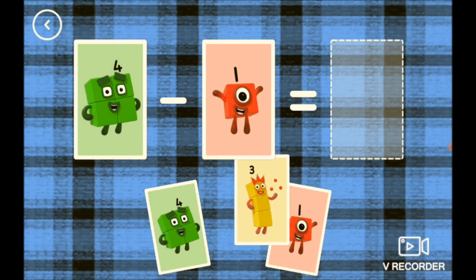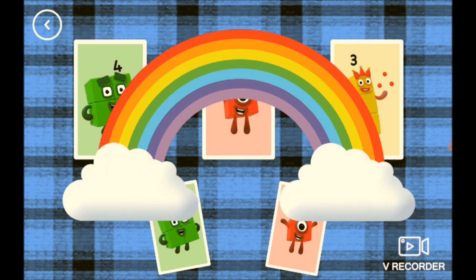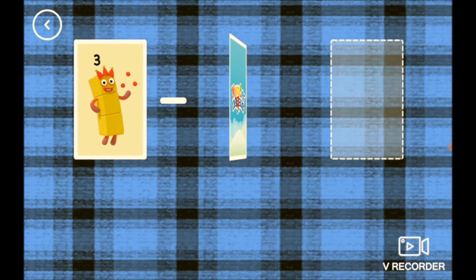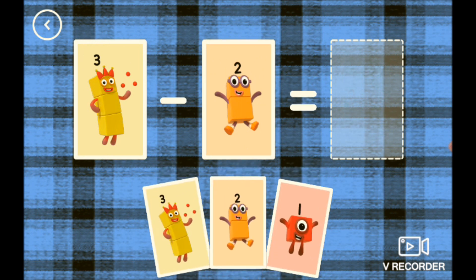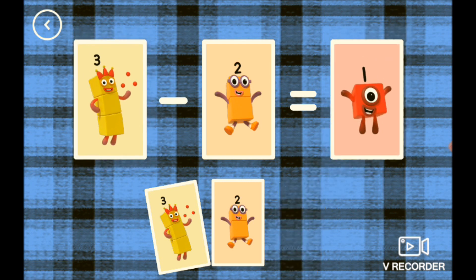4 minus 1 - if you guessed 3, you are right! 4 minus 1 equals 3. Now 3 minus 2 - what do you think 3 minus 2 is? Tell us in the comments. If you don't know, work it out on your hands. If you guessed 1, you're right - 3 minus 2 equals 1. When are we going to get the next vid?